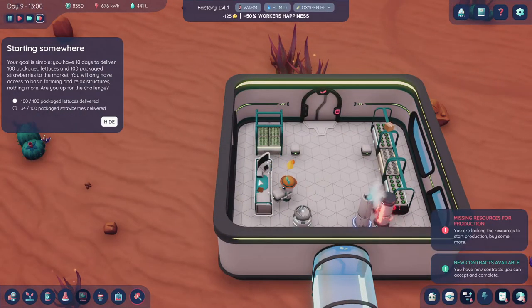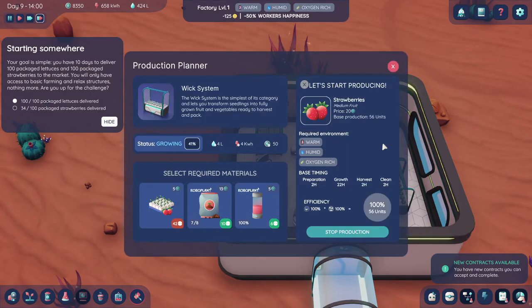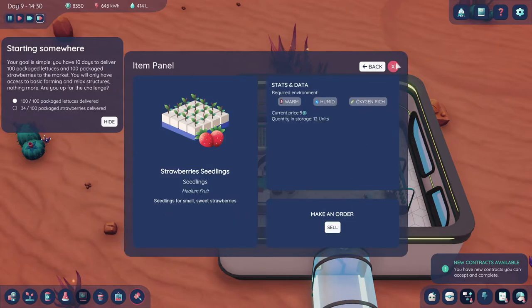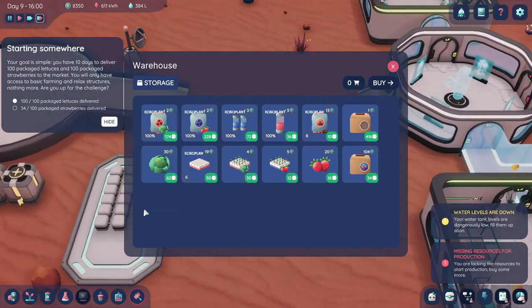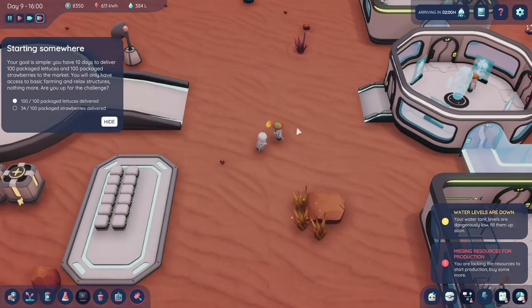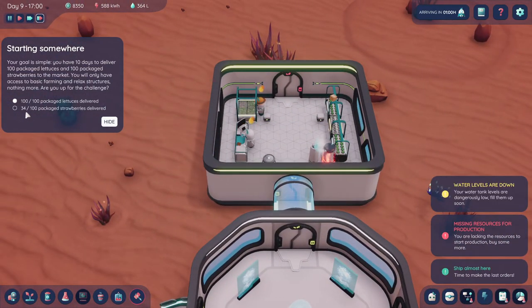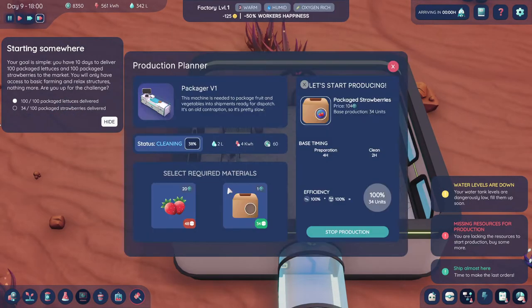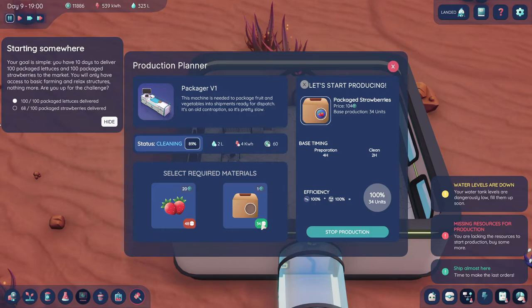Oh, we have one day left. Hurry, hurry, hurry. Can I just buy these? I can't buy them — it's going as fast as it can. You just can't buy these things — seeds take what they take. They're harvesting now. Let's hope we're okay. Another 34, which is good. It's going to be really, really tight. We're on day nine with one whole day to go, and we're going to sell another 34 — that takes us to 68. If we do one more packaging cycle... base production is 34 units.